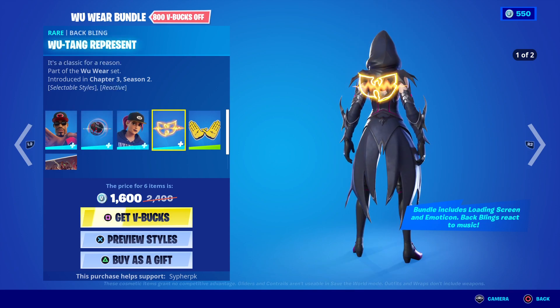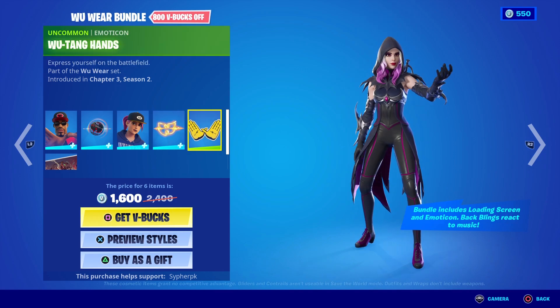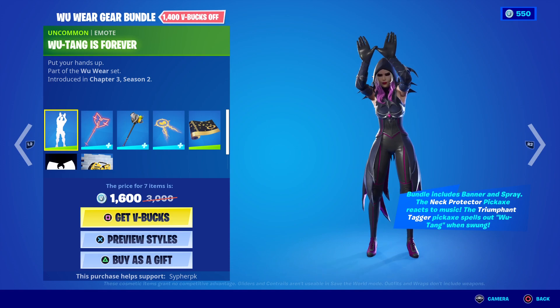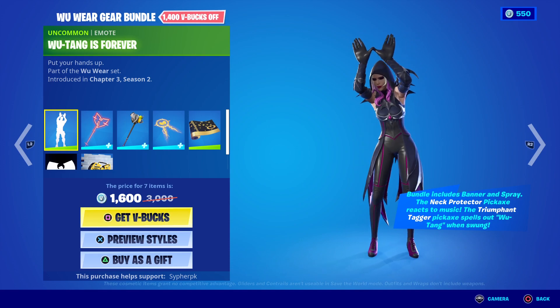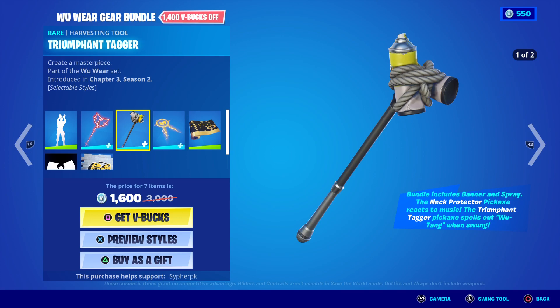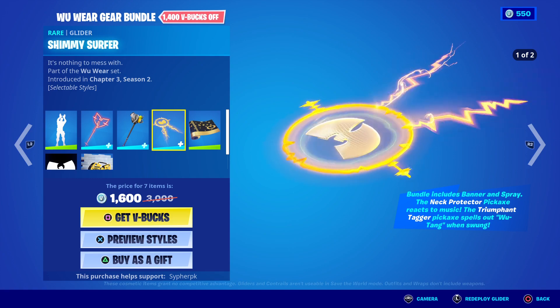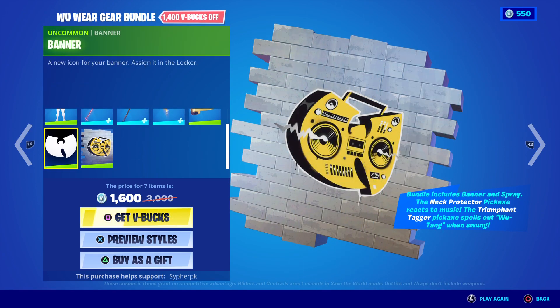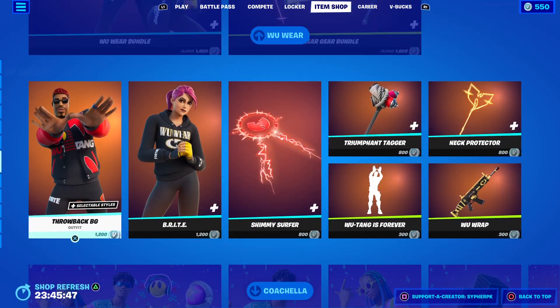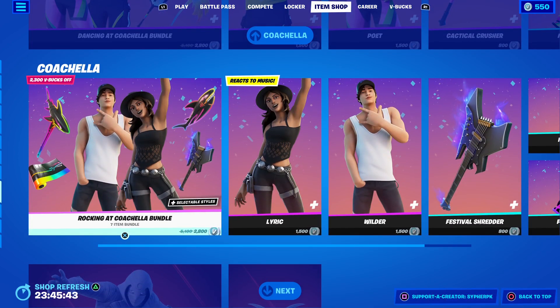Of course we have the Wrath tag, the Respect emote — Respectfully Respect — and the cool Motorcon, a loading screen, and this other one which is kind of interesting. I think we just got the neck protector with the trumpet-style trigger. Pretty cool glider, and we've got the Wrath wrap, a banner, and a spray, and all that kind of stuff. Those are all sold separately.